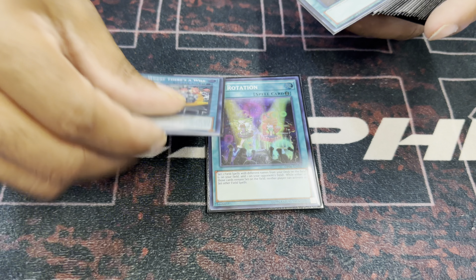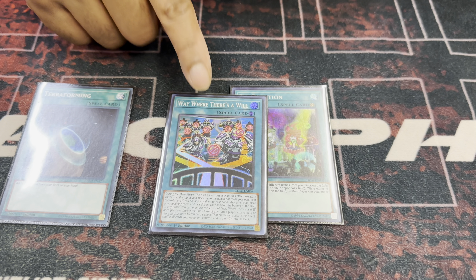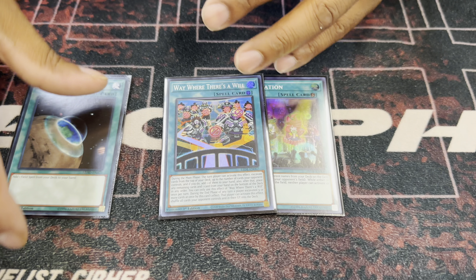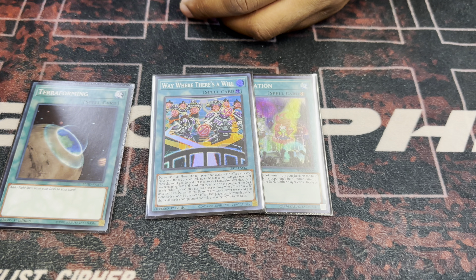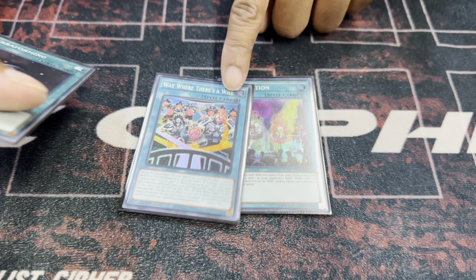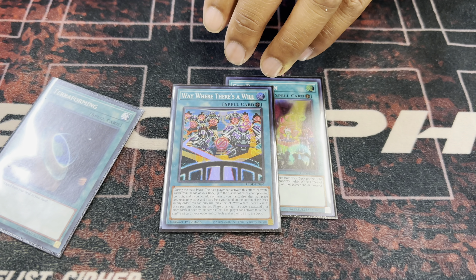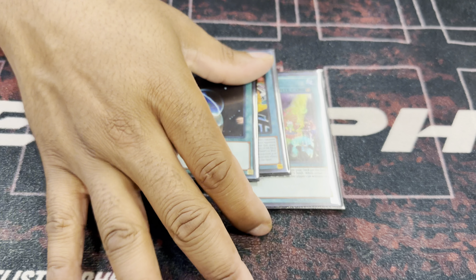You need ways to get to the field spell, so Terraforming. We never play Chicken Game because if your opponent can't die and you activate it, or you activate it and don't get to the field spell, your opponent takes no more damage after their life points get low. But this card is actually kind of crazy — I activated it going second and drew two Little Soldiers, which was a full combo. I still lost, but it helped me get into the game. Terraforming covers those search slots.